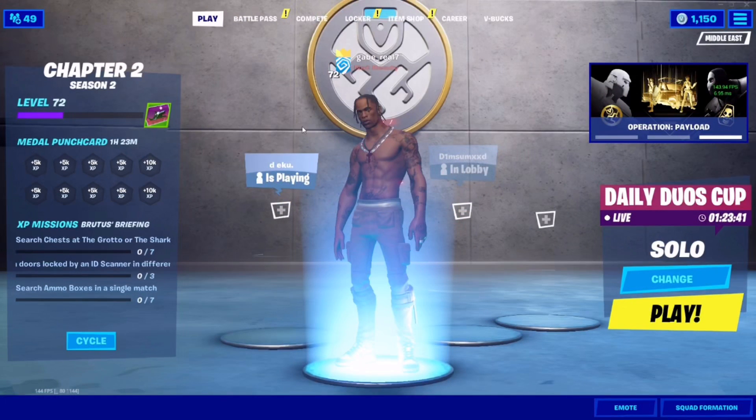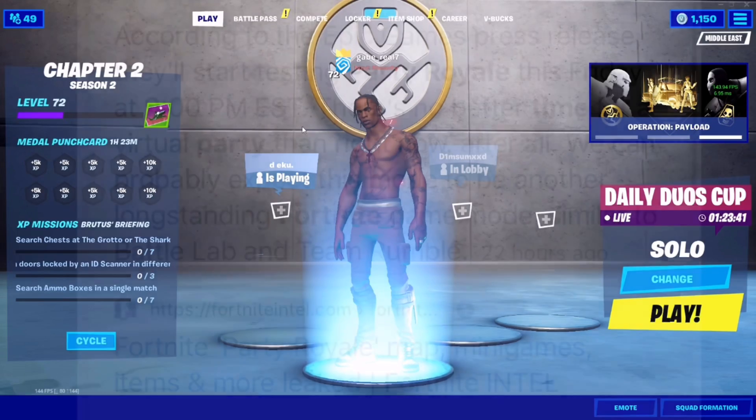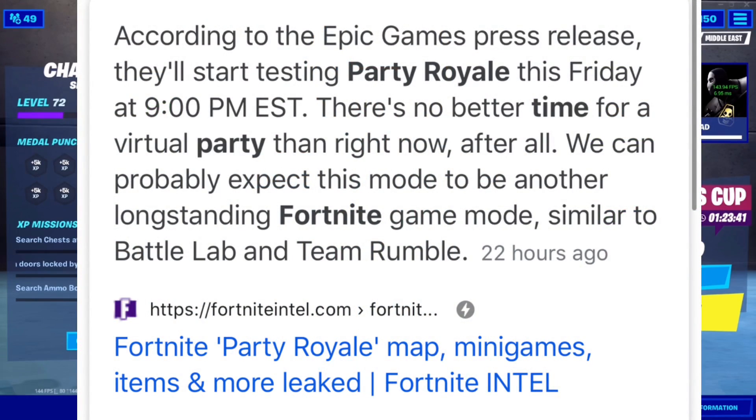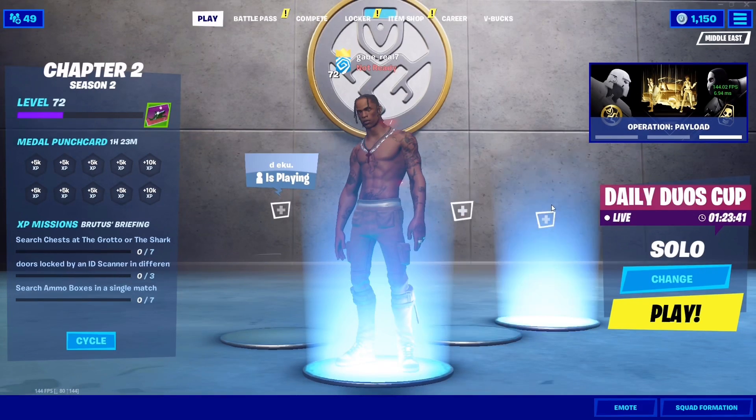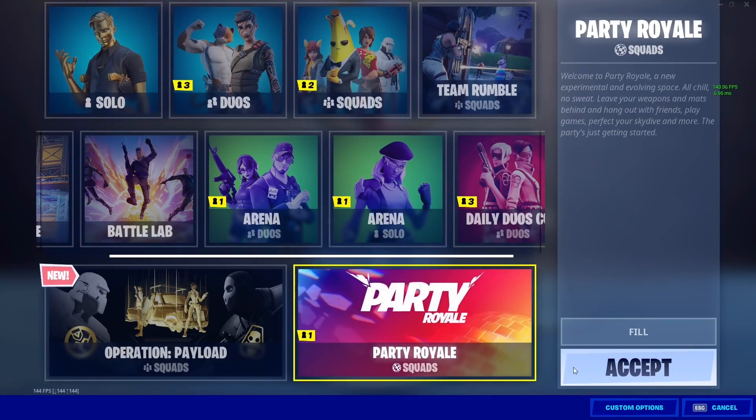In order to receive the Neon Wings back bling as a reward, you're going to have to attend an in-game event which is going to be taking place on Friday the 31st of April. Here are basically some of the details you can see on the screen right now — they're going to be starting the Party Royale event at 9 p.m.